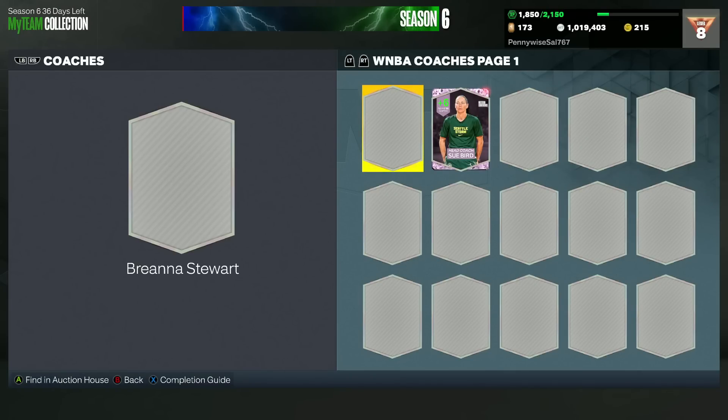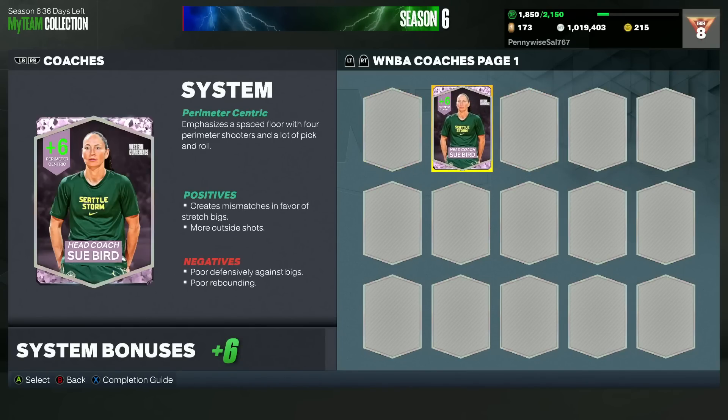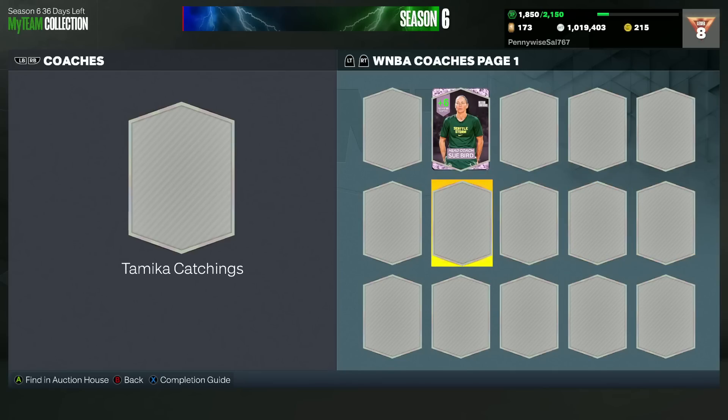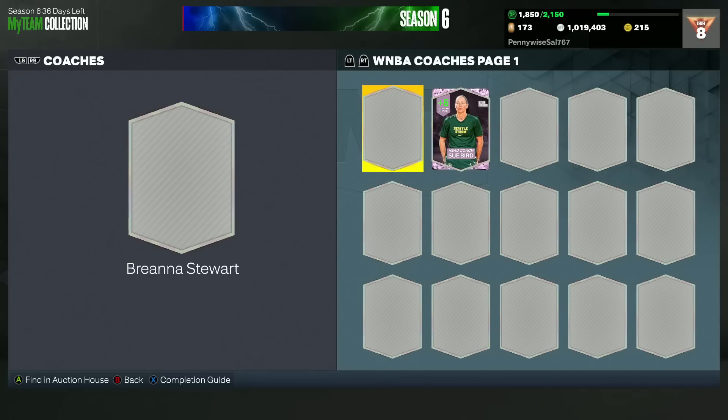As you guys probably know — or maybe a lot of people don't — we got so many new WNBA coaches, a lot of them being pink diamonds. Like you can see right here, I have the pink diamond Sue Bird. There are tons of new pink diamonds, tons of diamonds, and overall just so many new coaches in the game, which means there are going to be some great budget options.